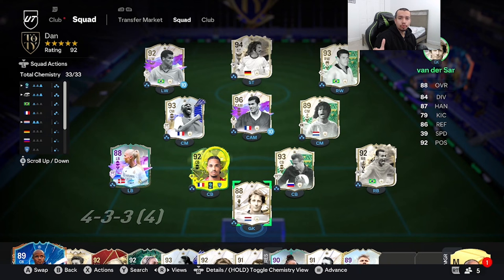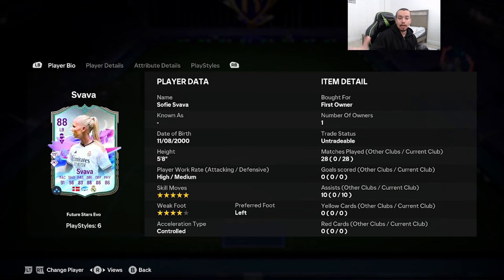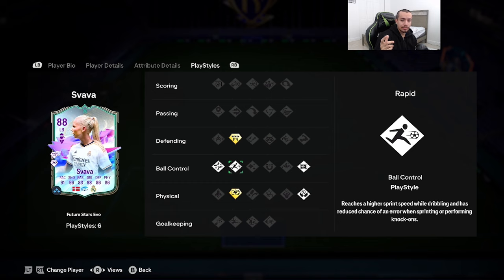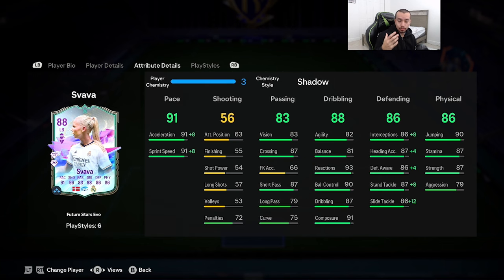Yo YouTube, welcome to another video! Today we got a lot of Future Stars cards to review, and one of them is the 88-rated Future Stars Evolution Academy Svava. We're looking at a card that's 5'8 in height, high/medium work rates, five-star skills, four-star weak foot with the left foot. Acceleration type is controlled, 91 pace, 83 passing, 88 dribbling, 86 defending, 86 physicality. Play styles include Block+, Rapid, Technical, Press, Proven, Aerial, and Relentless+.